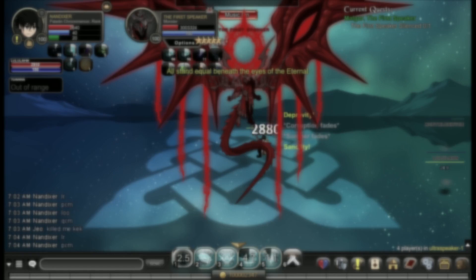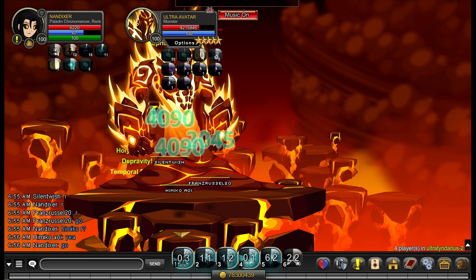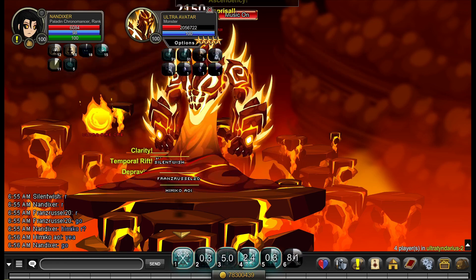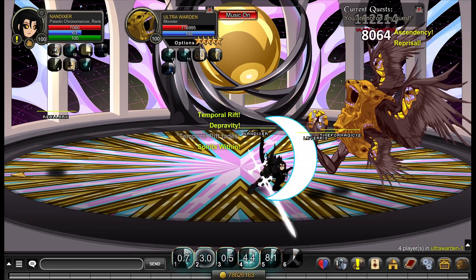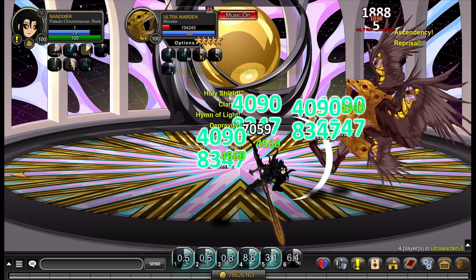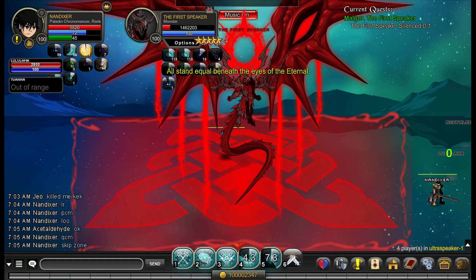Paladin Chronomancer is generally thought to be a replacement for Arch Paladin — I'll be comparing the two in a separate video. Paladin Chronomancer is an S-tier support. You can increase your party's haste and defenses while decreasing the monster's dodge, defense, and damage output, and as an added bonus, you're pretty much keeping everybody at permanent full health. It's also useful in some, but not all, ultras — generally as an Arch Paladin replacement.